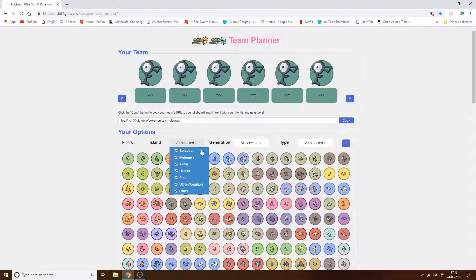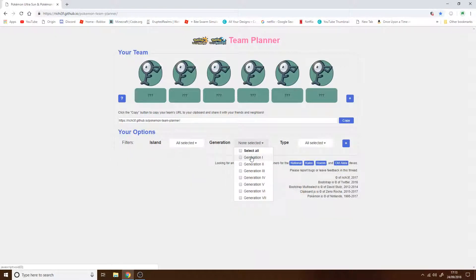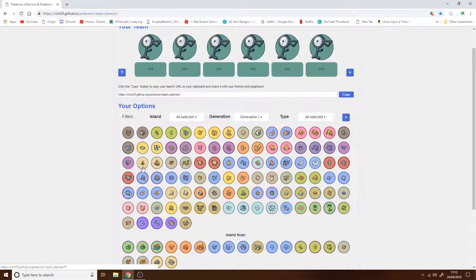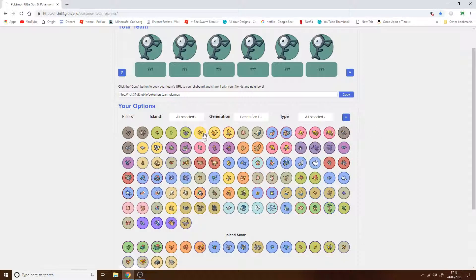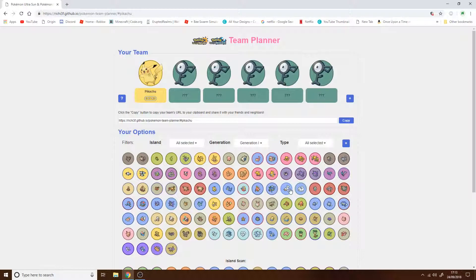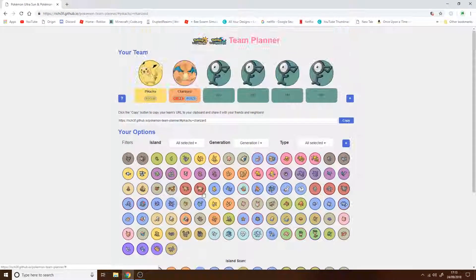So we go generation one — this showed me generation one only, all types. Pikachu is my starter. Charmander is obviously going to be on my team — I just need a fire type on my team.